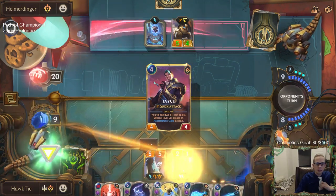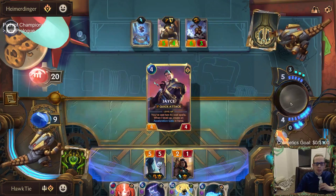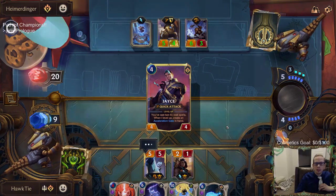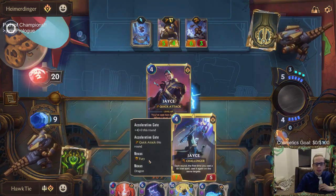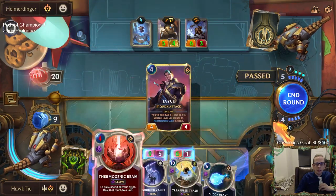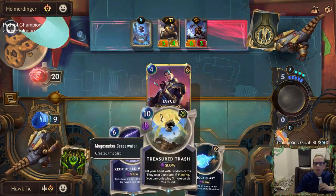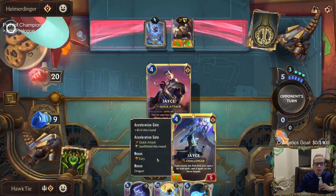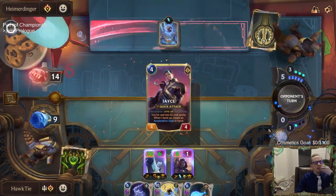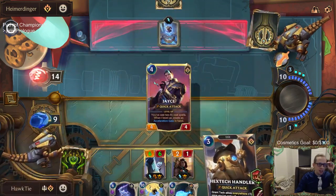Story dialogue: 'Hey Rosa, got some new tweaks to the power circuitry — we're running into heat issues, what've you got?' We're going to use Acceleration Gate and give Quick Attack to both units, plus an additional keyword — so Jace will have Quick Attack and Challenger. It's too late to pull back now. We're going to be fine, but we'll be at 9 health after this battle. Heimer really took us — that was a challenge.